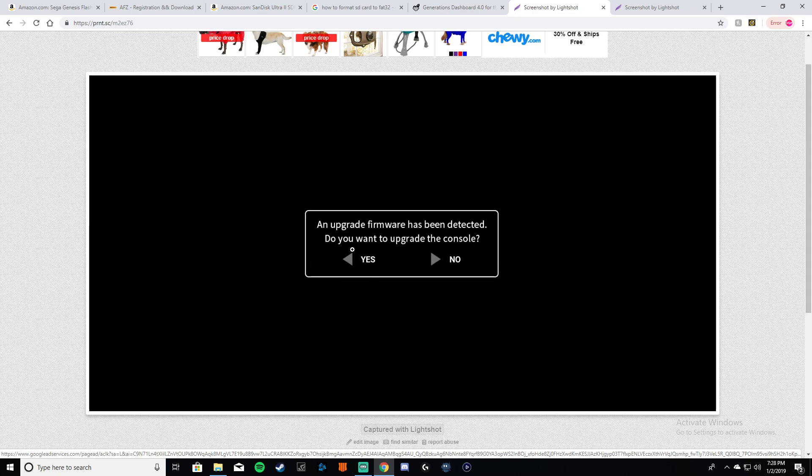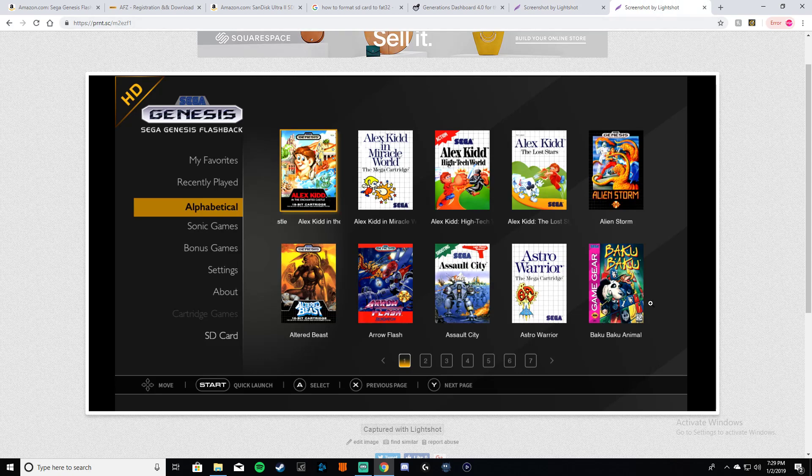Once it's updated and it reboots itself, your menu will look different — now you have an SD card section for your ROMs. That's basically how you get it on there. It's a really simple process but some people are having issues.